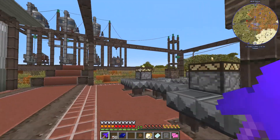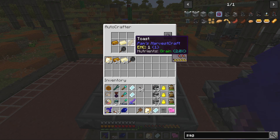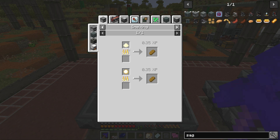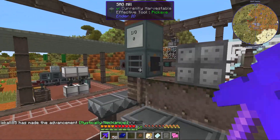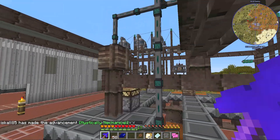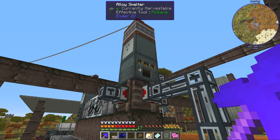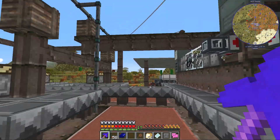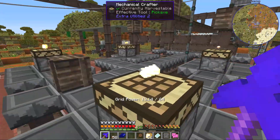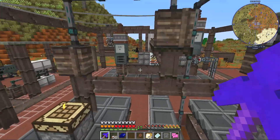Those flour and seeds are going to be used for two things. First, the flour is going to be used to make toast so that we can make our grilled cheese sandwiches — because the recipe for a grilled cheese sandwich is toast, butter, and cheese. The sag mill is making flour and seeds. The seeds are going to be sent into the squeezer, but the flour is going to be sent into an alloy smelter from Ender.io, which is cooking the flour into bread stored in this storage crate. That bread we're then going to send into the production facility to generate the toast.